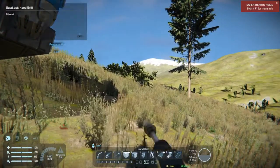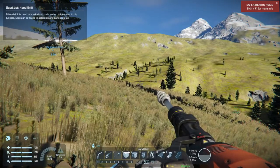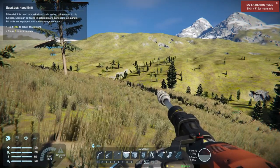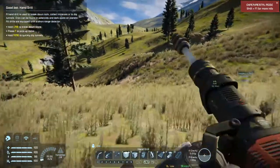You've got to select your drill. Left mouse allows you to drill through the ground. Right mouse allows you to plow through the ground but not collect. So let's find some ore.